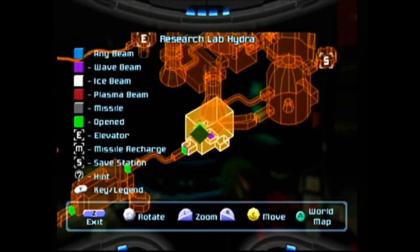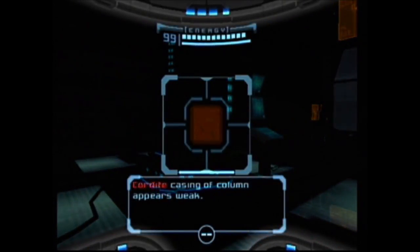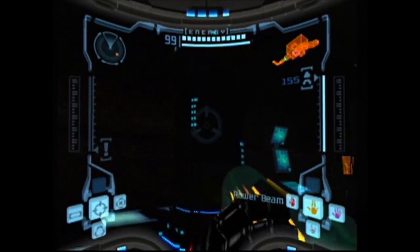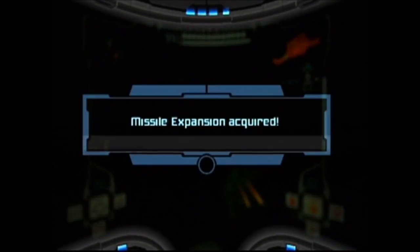Here in Research Lab Hydra we have a column that we can scan — it says it's made of cordite. So let's shoot it open and see what's behind. Missile expansion, sweet.